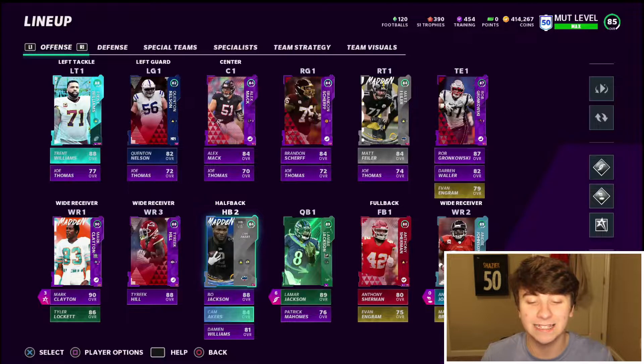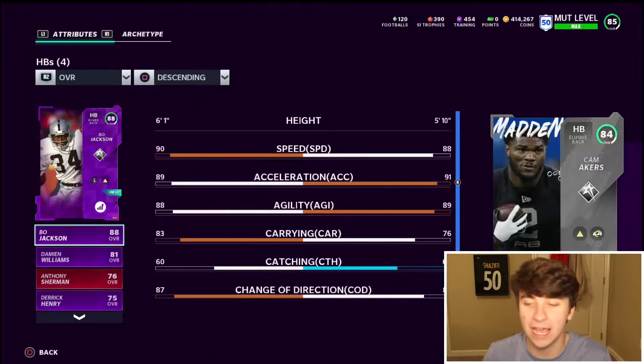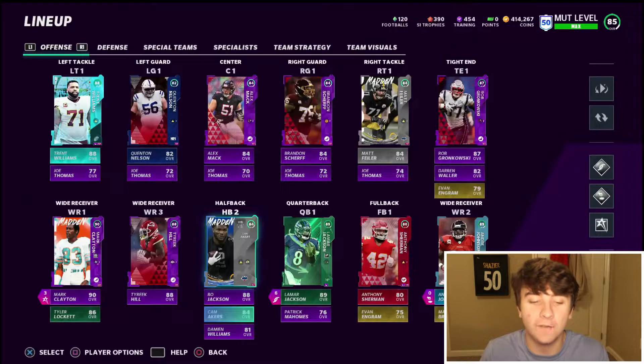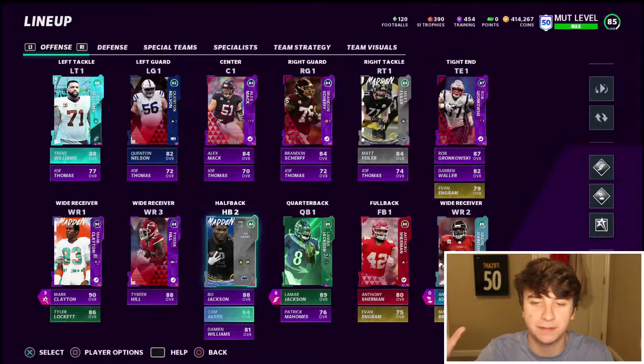Another one you guys need is Cam Akers from the St. Louis Rams — man is a budget beast. He's probably only around 50k. Just go onto theme builders, go to the Rams, and check out Cam Akers: 88 speed, 91 acceleration, 89 agility, 82 change of direction. Card's a beast, we're gonna be using him. That's it for my offensive side — I already covered wide receivers, so if you're new to the channel check that video out.